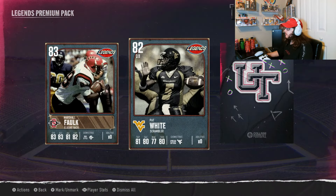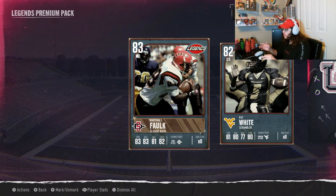Card number two — give us something good! 82 overall, so if the 82-plus is really our last card, we're about to get 82-plus in all three cards. It's Pat White, a scrambler — 81 throw power, 80 short accuracy, 77 medium accuracy, 80 throw on the run. His chemistry is pro style and he has zero abilities.